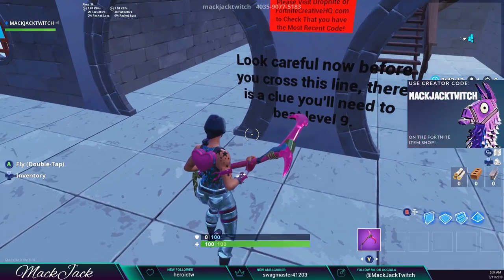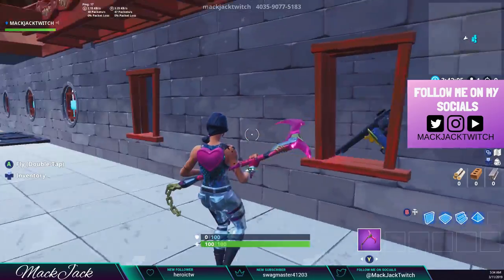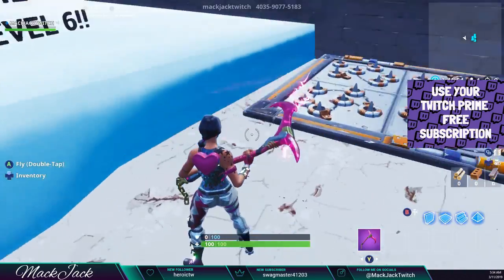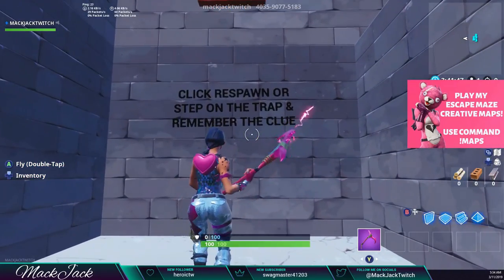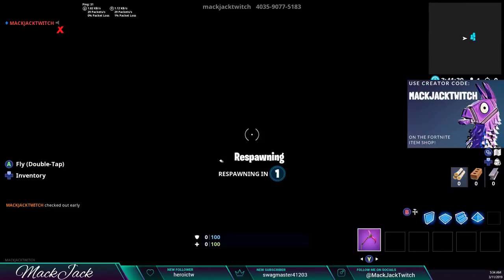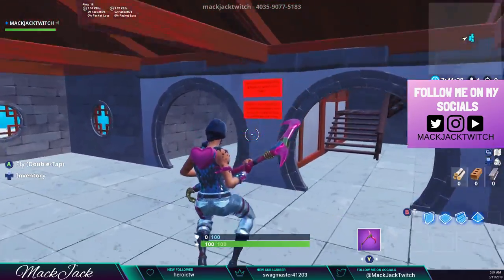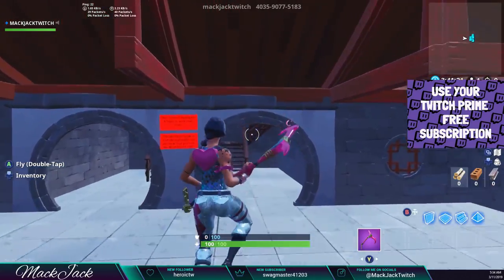If you read this here it says: 'Look carefully now before you cross this line — there is a clue you'll need to beat level nine.' Over here there's one of these turrets you need to get inside. It says: 'Open the door on level six.' That is the clue you need for level nine — there is a door on level six that you will need to open. It says click respawn or step on the trap and remember the clue. Also, there are some paths that will send you back if you choose the incorrect answer.